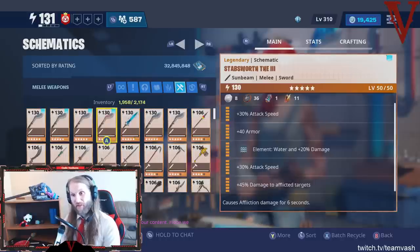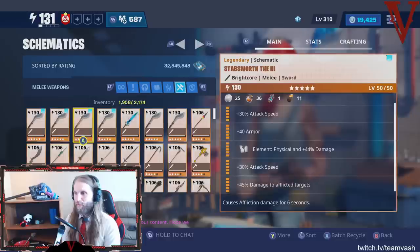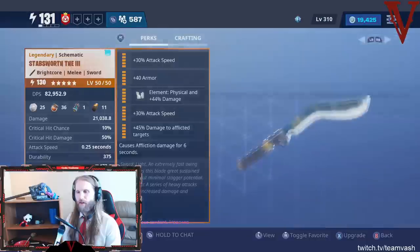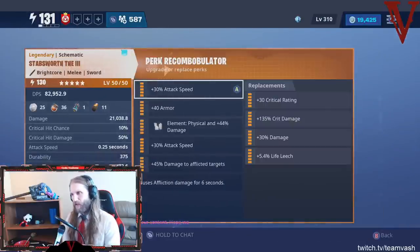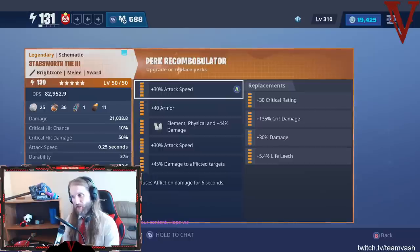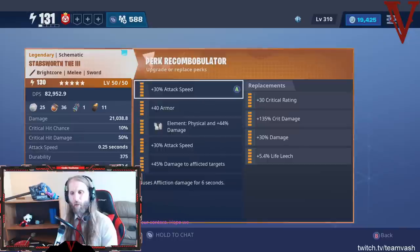There are a lot of different weapons in the game and a lot of different styles of perk loadouts you could potentially use. One of the main ones I use all the time is my Stazeroth III. When considering how to perk a weapon, you have to look at what your options are within the weapon itself — Crit Rate, Crit Damage, Attack Speed, Damage. All are pretty good options, each with its own merits. But for me, when looking at a sword, my number one priority is to make it as fast as possible.